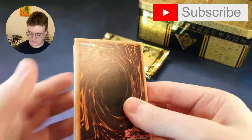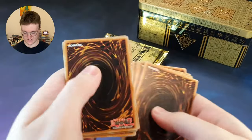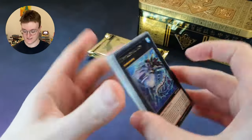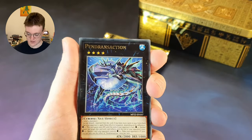Can we get things kicked off with a great Prismatic Secret Rare in this pack? 1, 2, 3, 4, 5, 6, 7 and the rare should be at the front. Very good. Followed by 12 Commons, 2 Supers, 2 Ultras and the Prismatic Secret Rare.